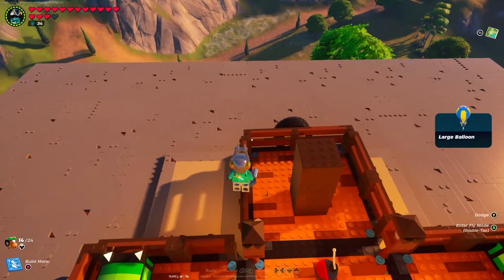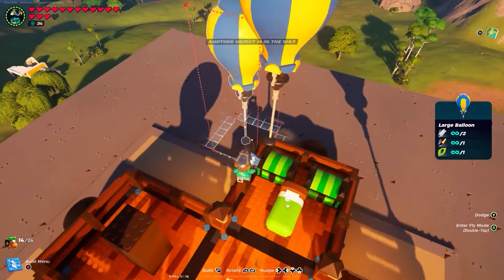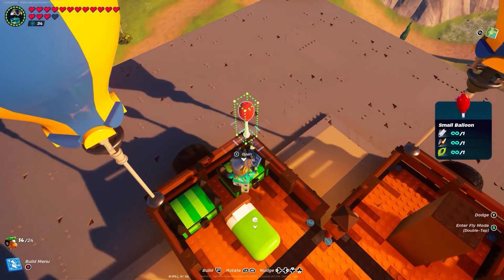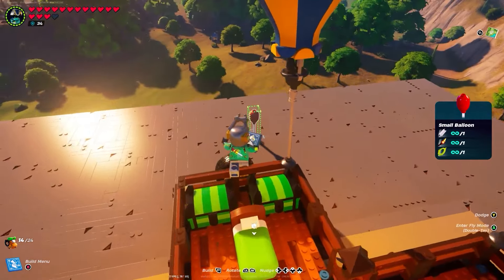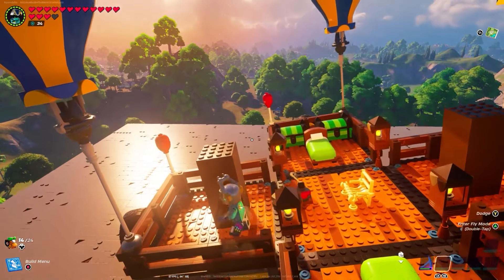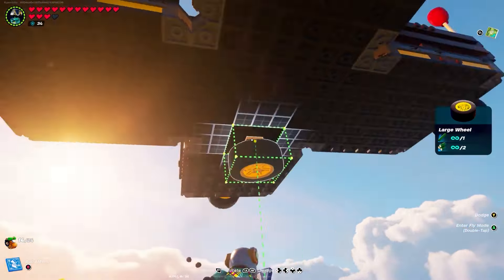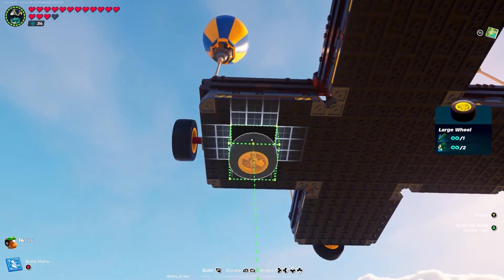Now let's add balloons and get this thing in the air. Place one in each opposite corner so the aircraft stays level when it first lifts off. If you want to put tires on the bottom, now is when you place balloons and then break them — place one in every corner to lift it just enough so you can go under and place the wheels. Don't worry if the aircraft starts drifting — once you place the wheels it'll come back down. Try to be fast, otherwise it'll come down before you finish placing all the wheels.